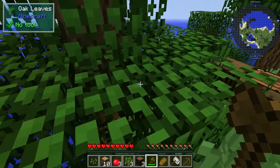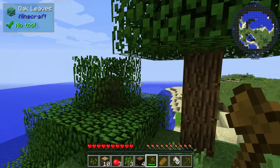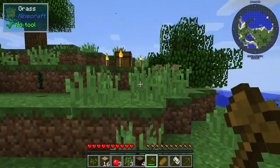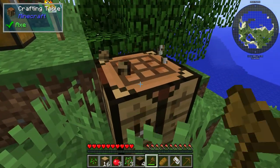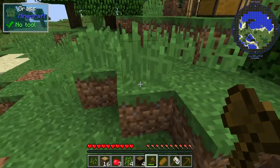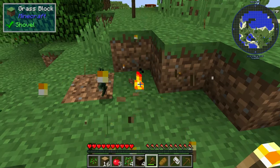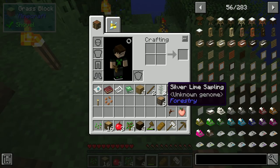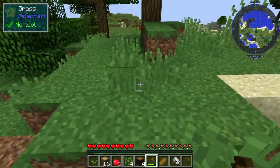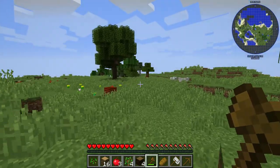So we build our shelter, and then we can start a farm, plant whatever we want to plant. There's a lot of open space over there — we might actually move over there. Apparently we're like stuck on a little island or something. Maybe it's not an island per se. Silver lime saplings — I have no idea, is it like a real lime tree?